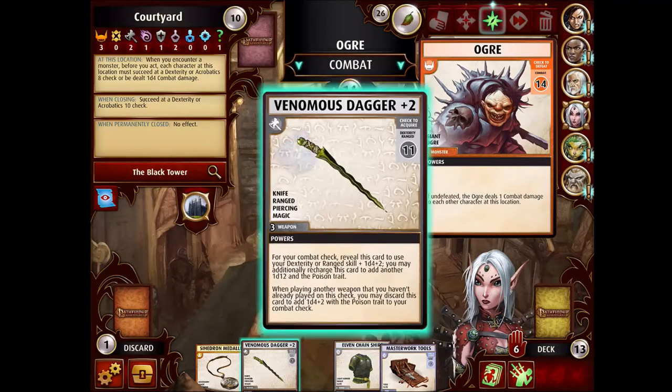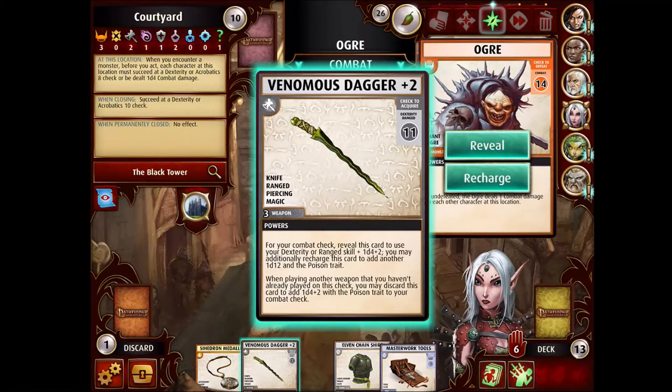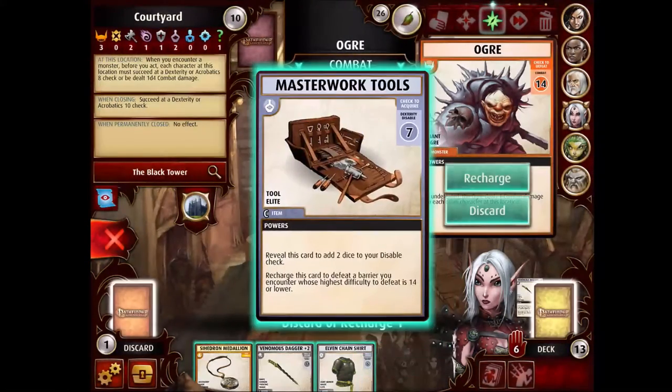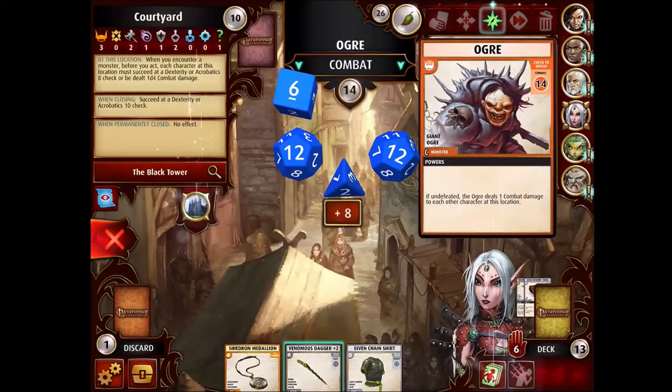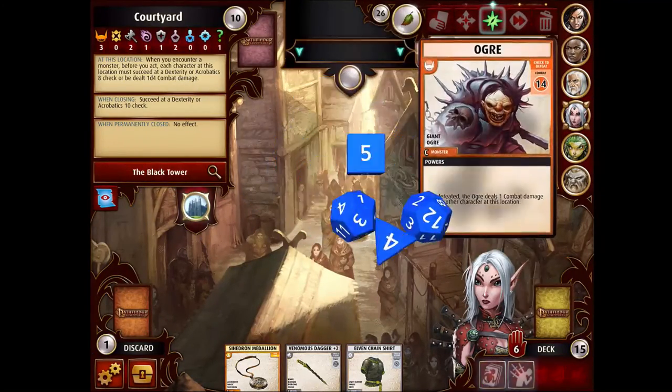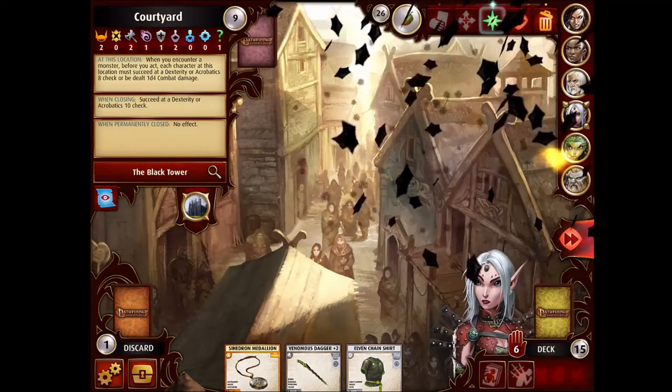Let's pop this dagger. I need an 8 on these 3 dice — that's fine. I could backstab away my Masterwork Tools because there are no barriers here, so I'm not going to need the Masterwork Tools anytime soon. Let's backstab. I'm just going to recharge these mostly just to get rid of them. That ogre really took some pain, and that's all we can do.